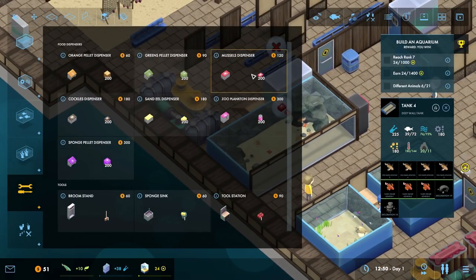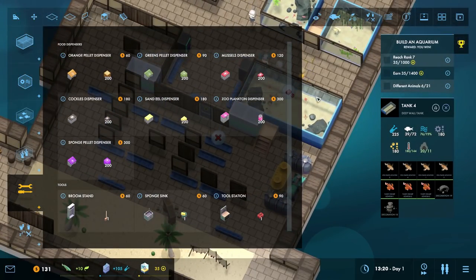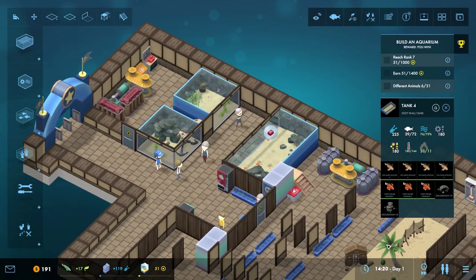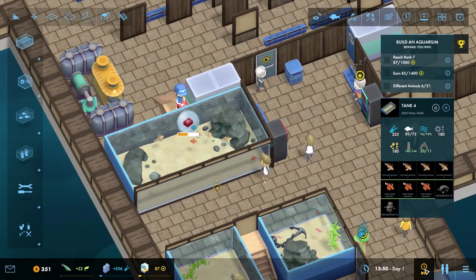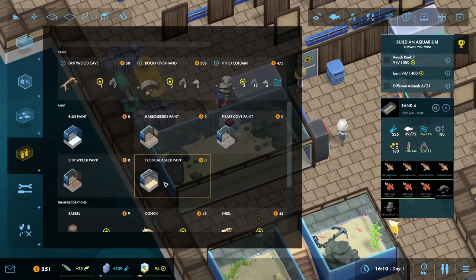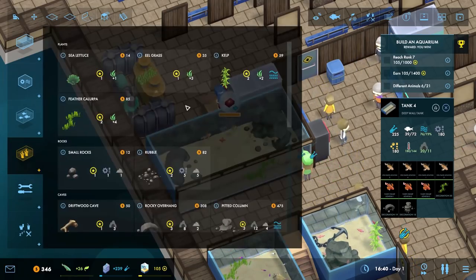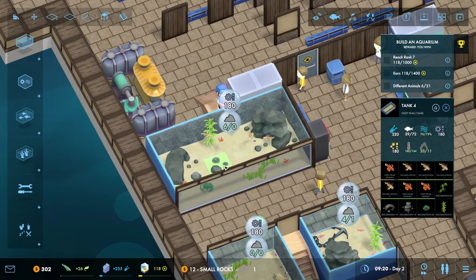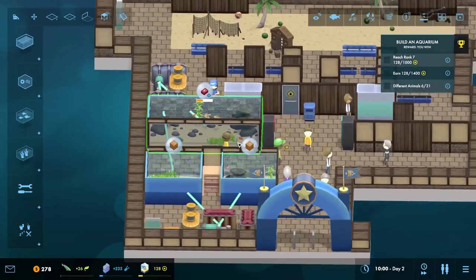I just hope that money comes in quickly. We can sell off some of the numerous items back there — there we go, a mussels dispenser, pop that just by there. Let's speed things up a bit and get all that done. Excellent. Let's pop down some decorations — some grasses, some kelp over the back, some sea lettuce, and just little rocks. I think that'll be a very nice tank with some really really nice big fish in there.